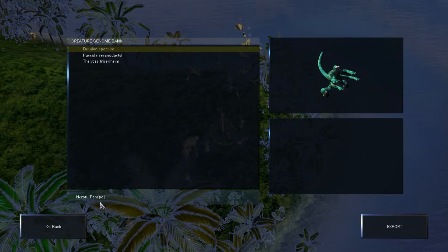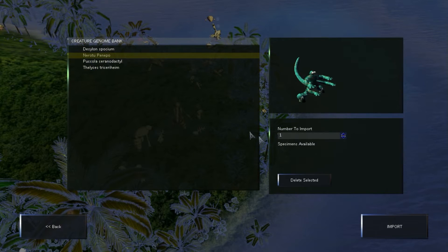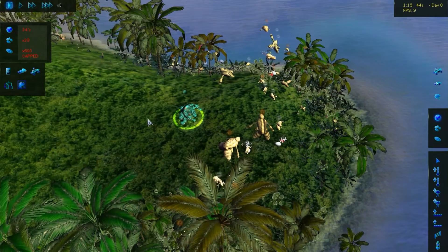Neretu Penipo — that's a pretty cool name. Time to import a creature. Let's say 80 of them. And boom, there we go.